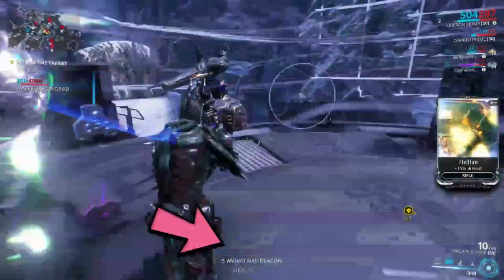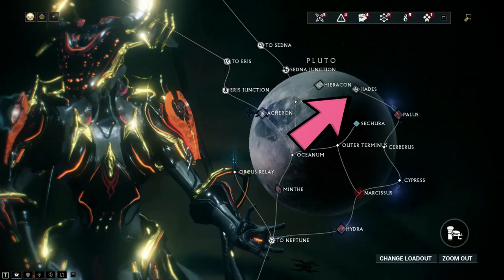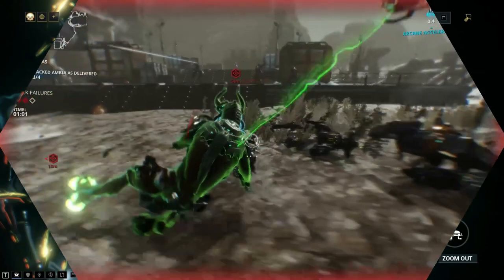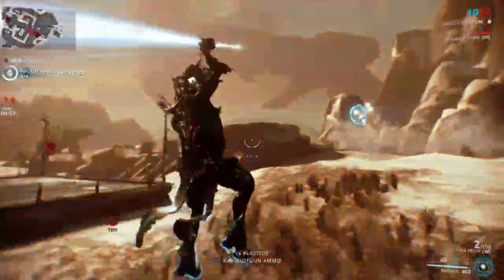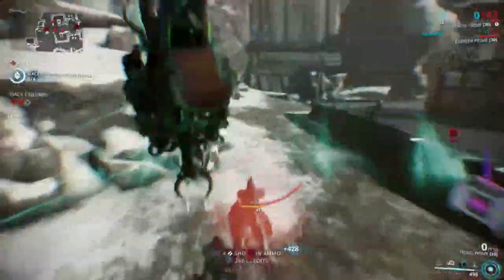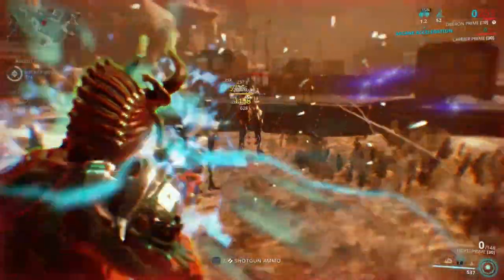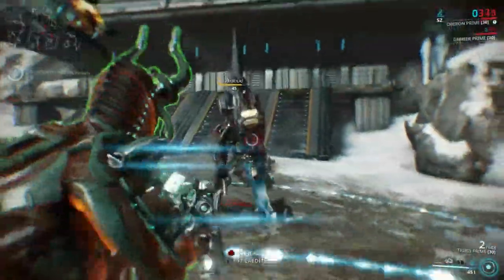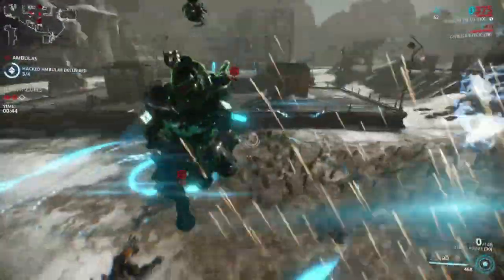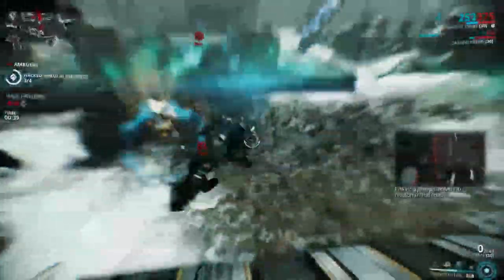Once you do that, you can head over to Hades, also on Pluto. You need 40 NAV Beacons to activate the mission. Now the suffering begins. This is where it gets really hard — I highly, highly recommend doing this quest with a group of people. You're pretty much just going to have to rely on friends to be with you to do this.